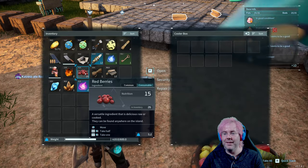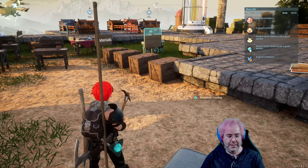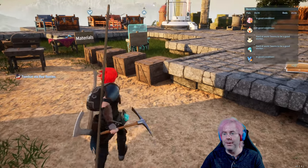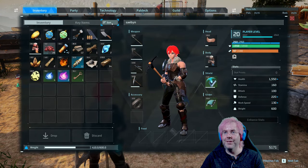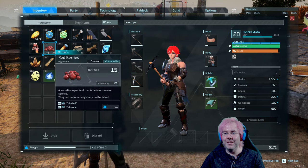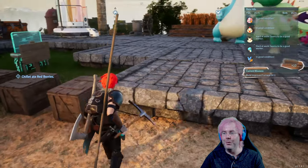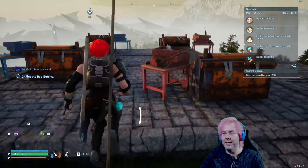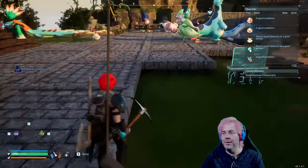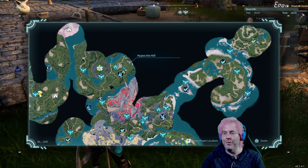I need to drop off these ingots and we have food. Let me check inventory — make sure to sort, since there's still a bug where sorting resets the durability on food. We're going to go back to base 3 and drop off things, and then we'll do some exploration. We have not explored over here — Hypocrite Hill. Maybe there's something interesting there; there's at least a fast travel point.